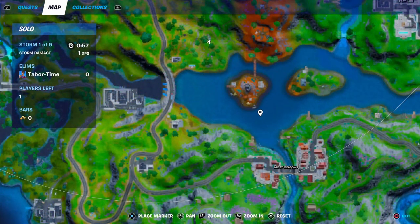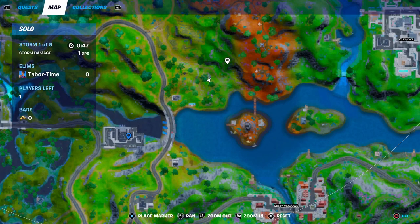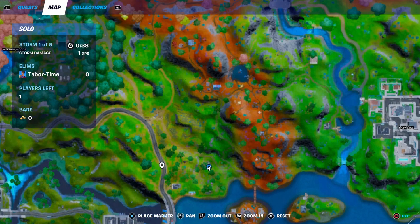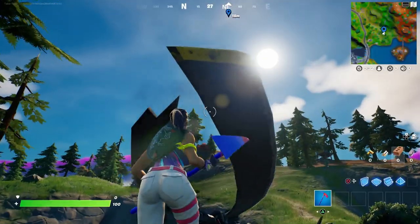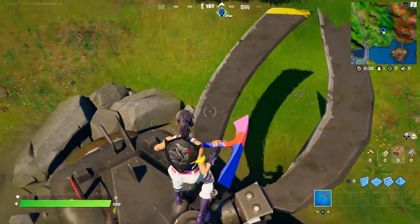The exact location is just a little ways northwest of Misty Meadows. Hydro 16 is just here, so northeast of Hydro 16. You can also see the Guardian Spire right here — that's north of Misty Meadows — just a little ways northwest of that, kind of in the middle of nowhere. That's all there is to it. Hope you guys enjoyed this video — a like is always appreciated, and don't forget to use my support creator code, which is TakeTime.